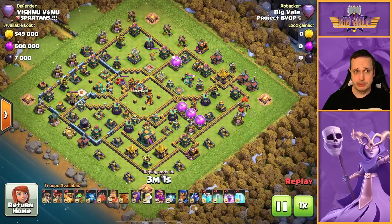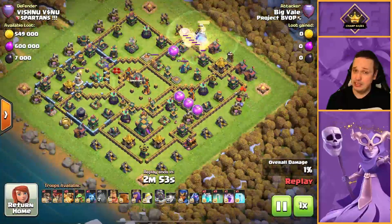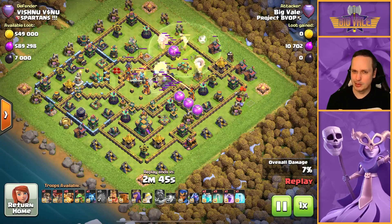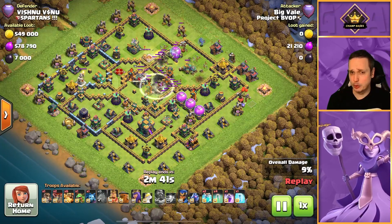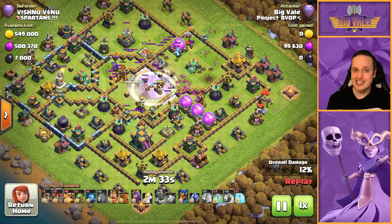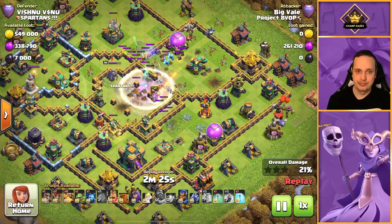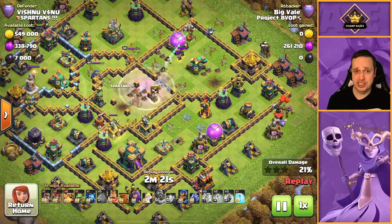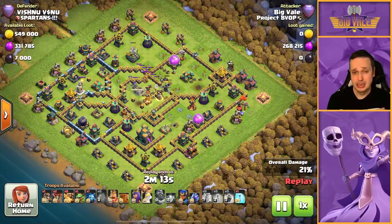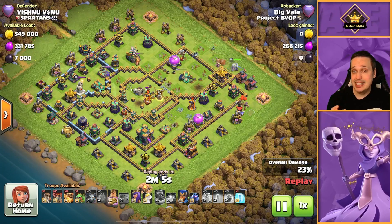On to attack number 4 on Vishnu. We're trying to get the blimp into this gap right here. It's a really unusual base to see at this point in Legends — an anti-3 style, normally you're looking at box bases or ring bases. The Nado actually stopped our blimp from getting to the planned destination point, and a bit of sloppiness with the Invis — maybe also a Giant Bomb — did mean we ended up losing some Archers. We're left with two Super Archers for the final Invis, which isn't going to get us any real value. At that point I would have been smarter to just forget it and hold on to that Invis for my Sui.